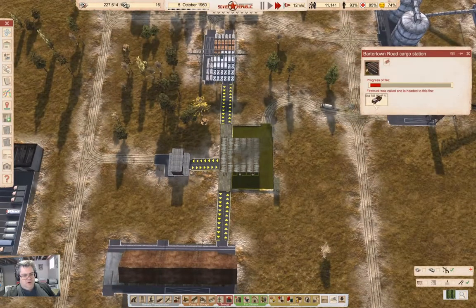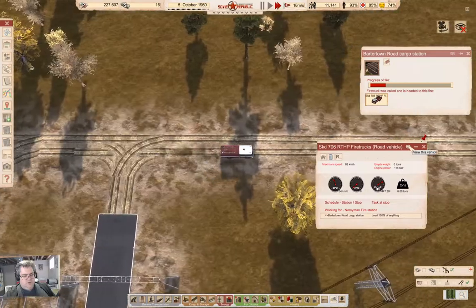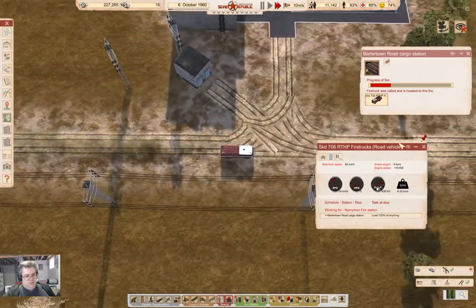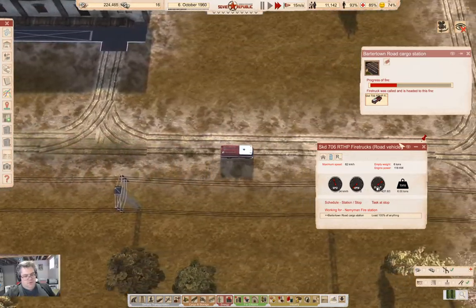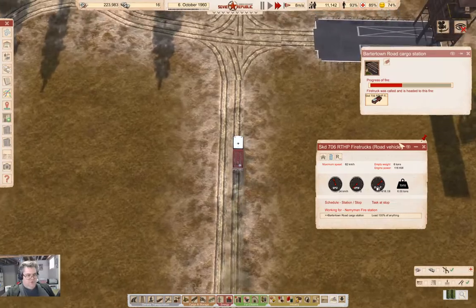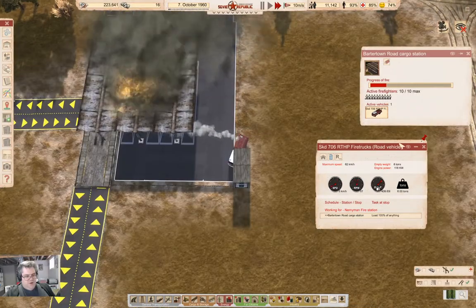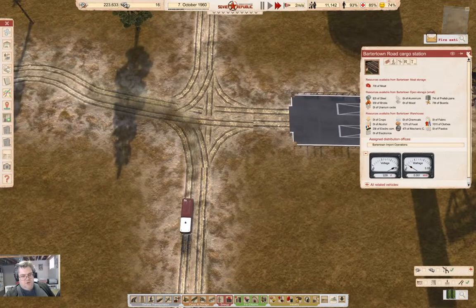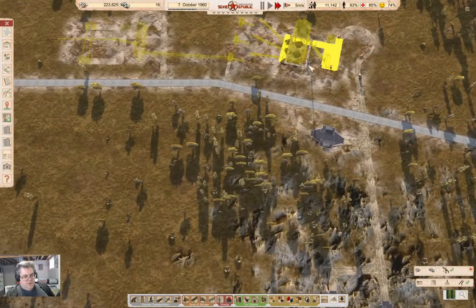We've got a fire truck on the way. Where is it? It's over here. We just need to get there and actually put the fire out — we got there and we are putting the fire out really fast. Good — fire is extinguished.